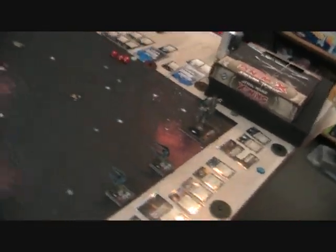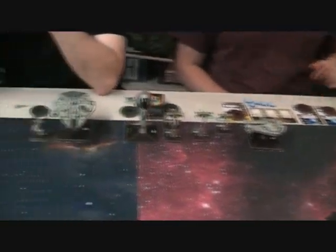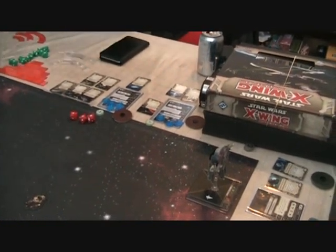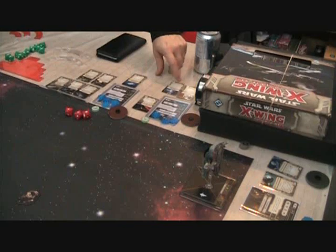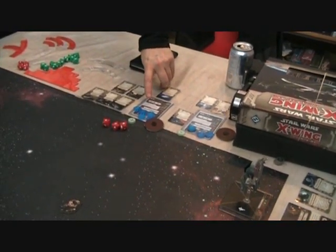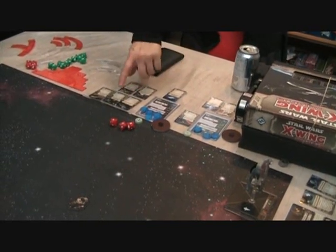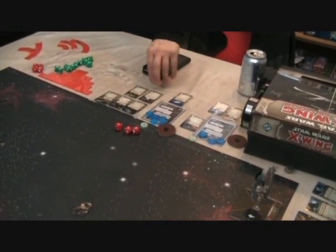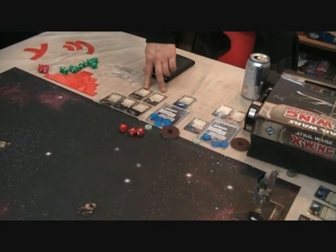Our enemies: Dan has Biggs on an X-Wing with Ion Torpedoes, R2-D2, and Shield Upgrade. Dash Rendar is on the YT-2400 Outrider with a Mangler Cannon, Assault Missiles, Engine Upgrade, Predator, and Weapons Engineer.